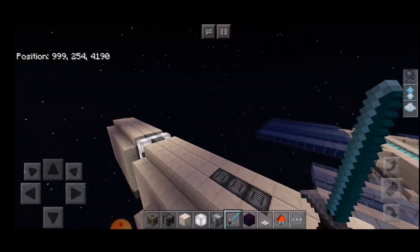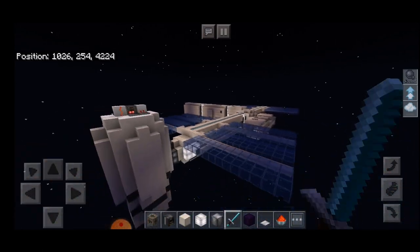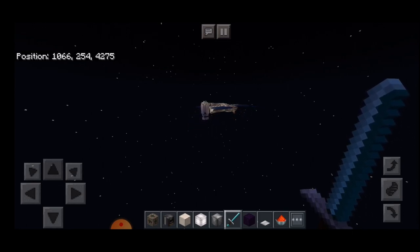And that concludes our video on how to build a working rocket that flies into space, docks with a space station that is zero gravity, and can be fully explored by an astronaut. Thank you so much for watching Minecraft Pocket Science, and we look forward to seeing what you will create.